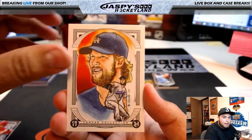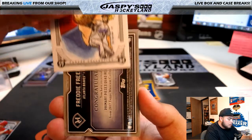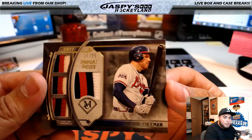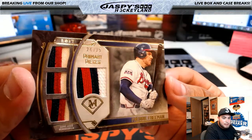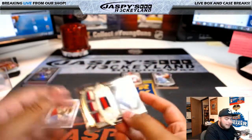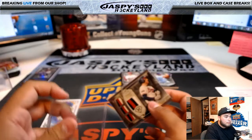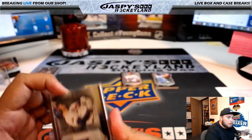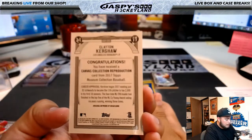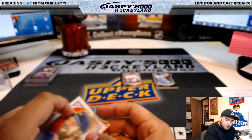Behind this Clayton Kershaw Canvas Collection, we have a Freddie Freeman - primary pieces, 24 of 25! Nice, look at that - three colors on all the patches. For the Atlanta Braves, going to Matthew Smith. And this Clayton Kershaw is going to the Dodgers and Scott Freeman.